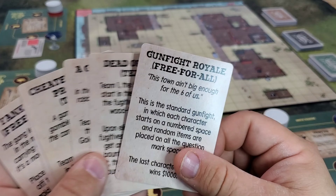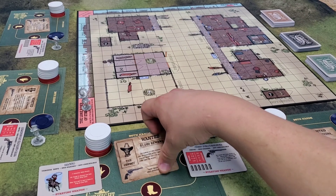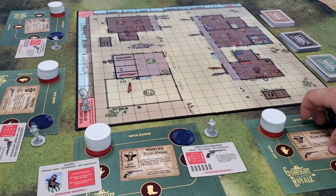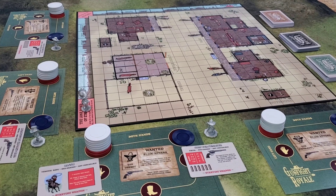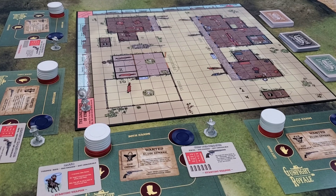We're going to use Gunfight Royale as our example. It's a free-for-all, played in descending order of characters' bounties shown at the top of their character card. The bounties are: $3,500, $2,300, $1,900, and $1,500.